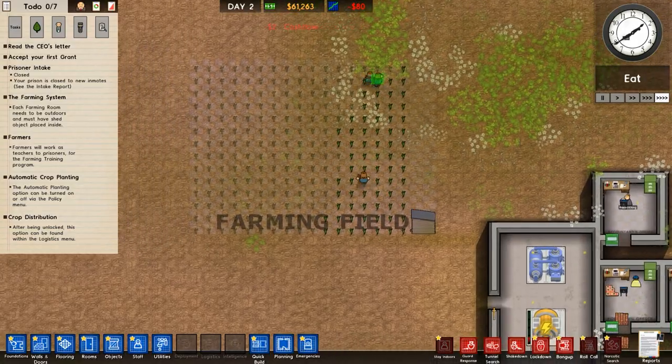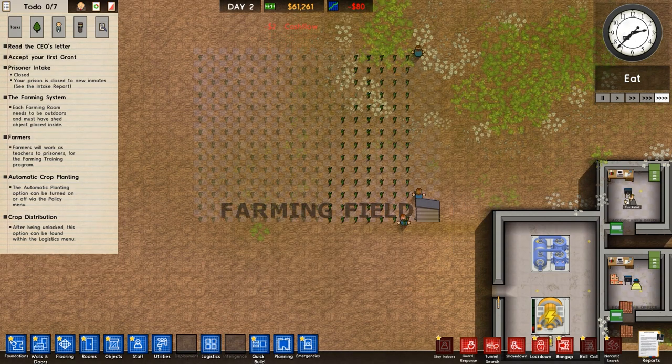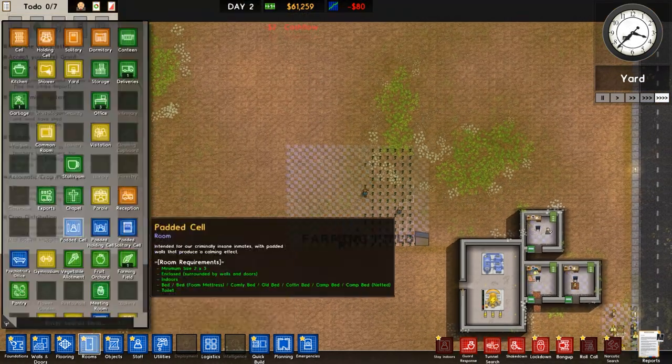This is going to take 48 hours to grow — that's a while, but it'll be worth it. By doing it this way, the farmers have to take care of all the crops: they have to water them, harvest them, and collect them, then put them in boxes so the workmen can move them to the exports area.